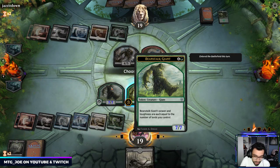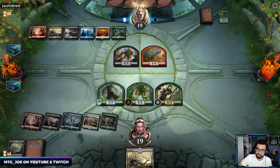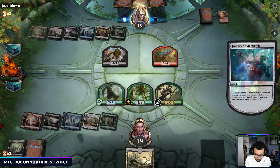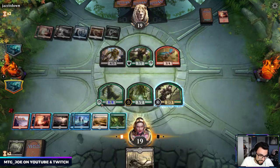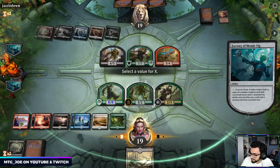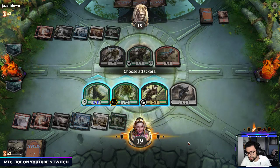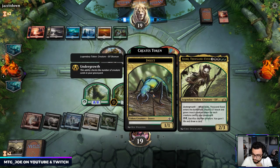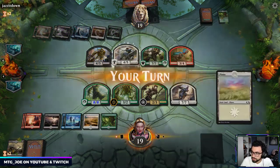This is a new Throne of Eldraine card — Beanstalk Giant, we get a 7/7! I can double block. Let's go eight here. We got a 7/7 — it's okay but doesn't do much. The opponent's got the Mirror Breaker.